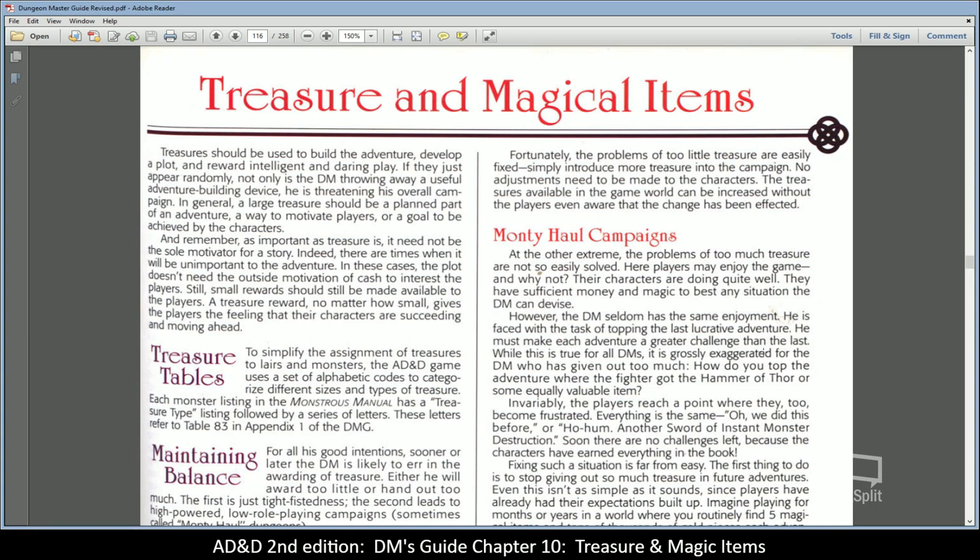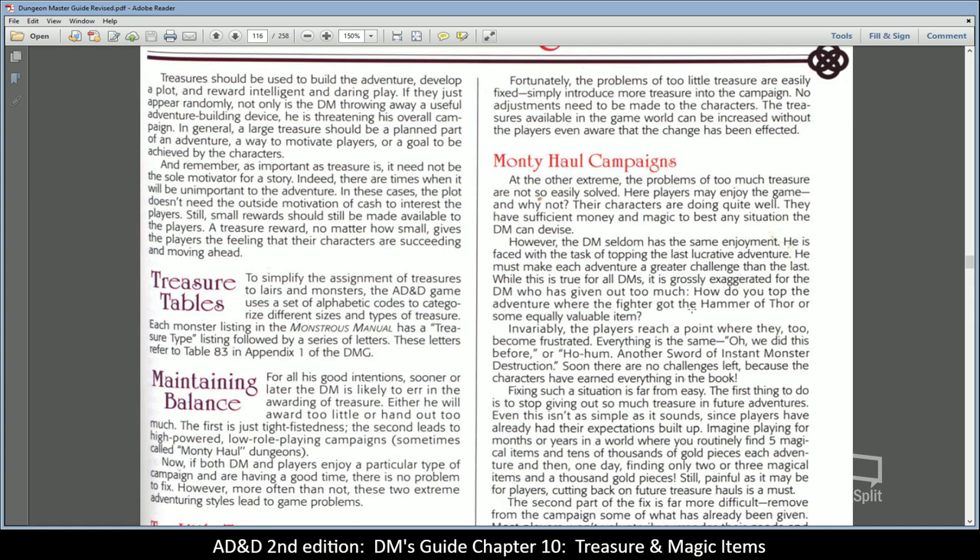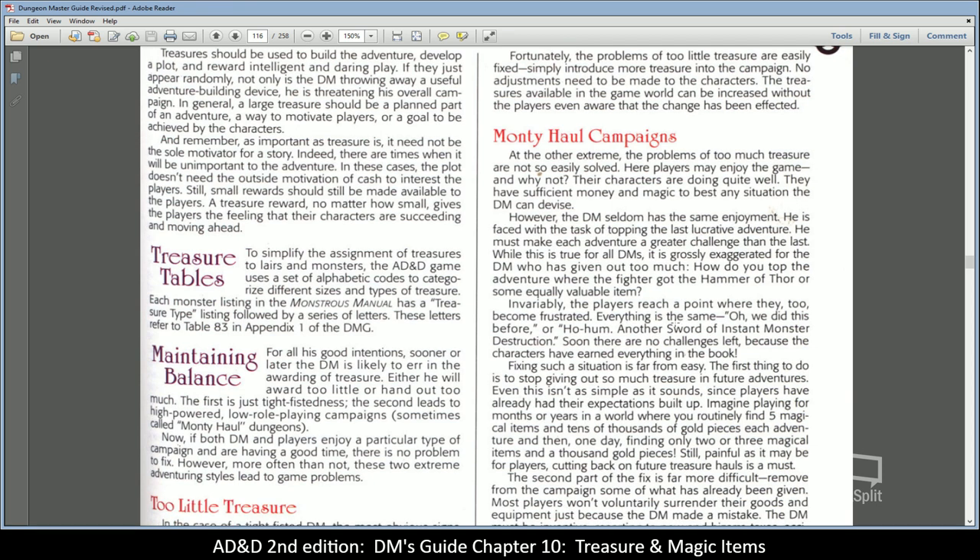At the other extreme is the Monty Hall campaign — too much treasure. Problems here aren't easily solved. Players may enjoy it; their characters are doing quite well with money and magic to handle any situation. But the DM seldom has the same enjoyment, since he's faced with topping the last lucrative adventure and making each challenge greater than the last. How do you rein things back once the fighter has a Hammer of Thor? It's pretty tough to tone things down once you've loaded them up with powerful magical items.